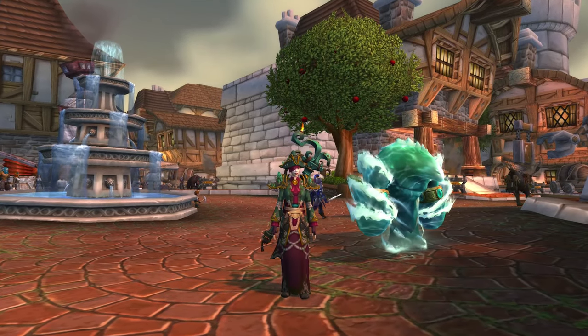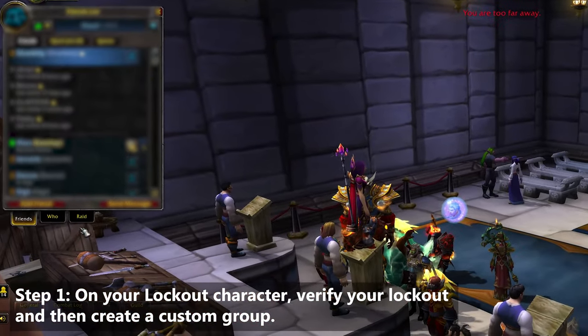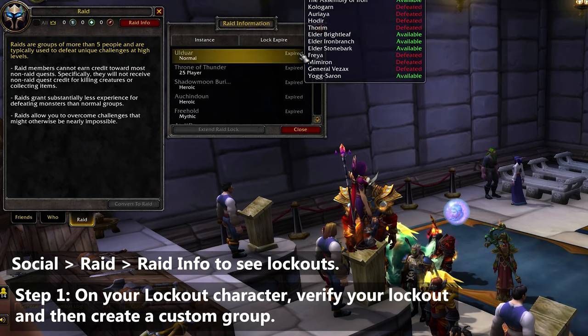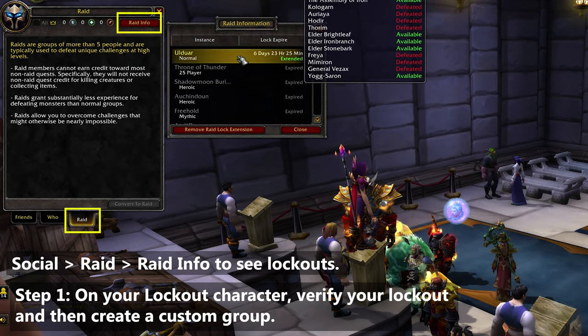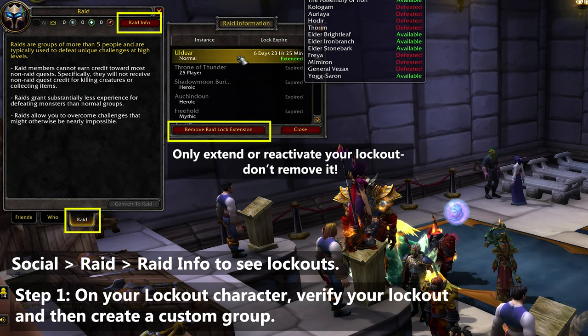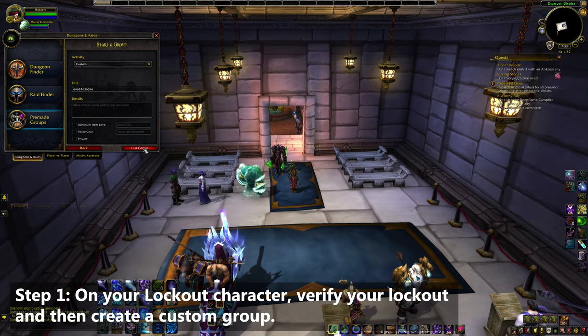Next it's time for the mount run. Step 1: get on your lockout toon. If it's the first run of the week, double check your lockout. Press O for social, and then the raid tab at the bottom, raid info at the top right, and you should see your Ulduar lockout. You can click it and extend or reactivate as needed. With that out of the way for the week, create a custom group in the group finder.